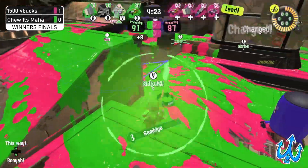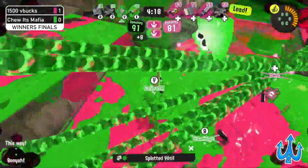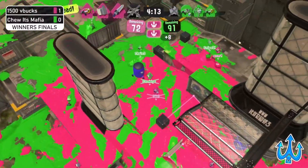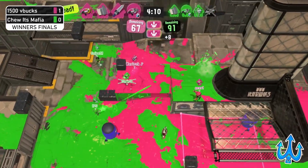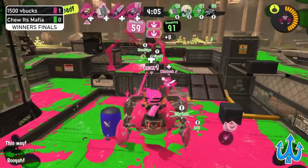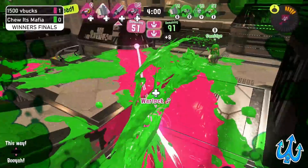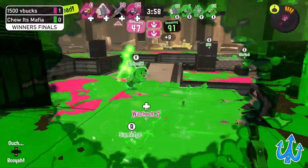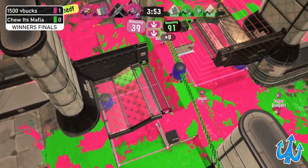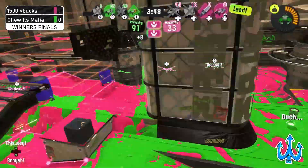1,500 V-Bucks does have the lead on this, but we see Chewitt's Mafia using the Tri-Stringer to get the Killaway 5.1, and they actually got a pick. And 1,500 V-Bucks — we see the Splatana Stamper just kind of being a little sneaky, and they do get a pick, and just kind of use that Booyah Bomb combo to push the other team out even more. Then we see the Zipcaster really being aggressive, but the machine actually kills it and just goes on the right, and we see the other machine on the side of 1,500 V-Bucks using Booyah Bomb — like that, they get the zone again.